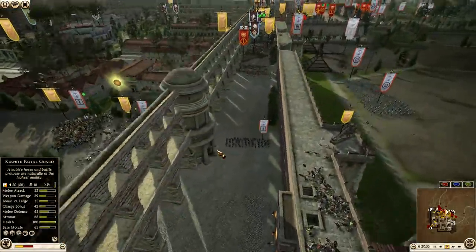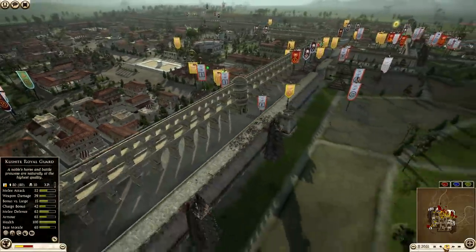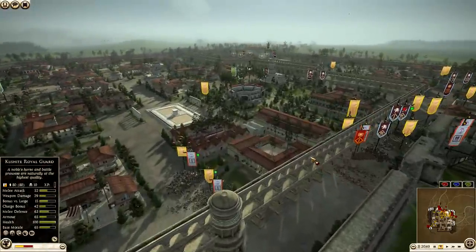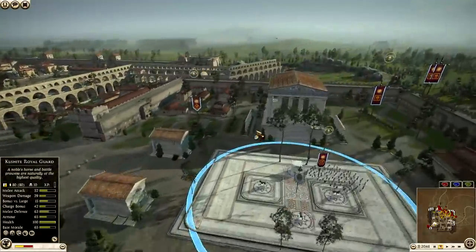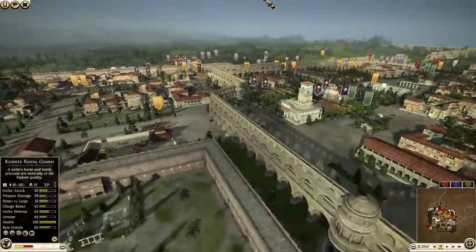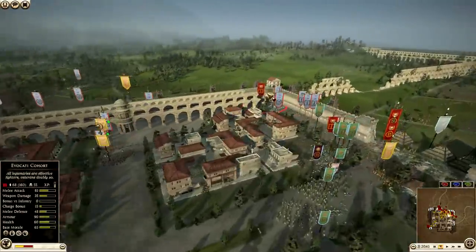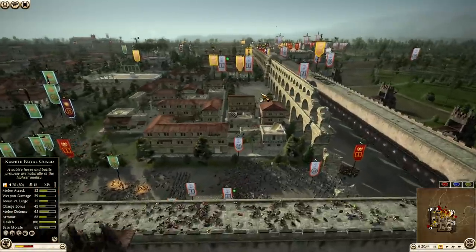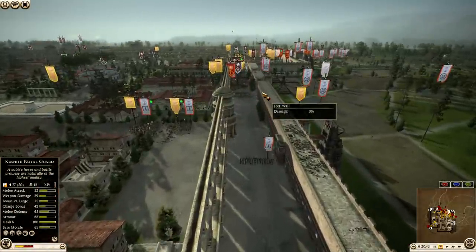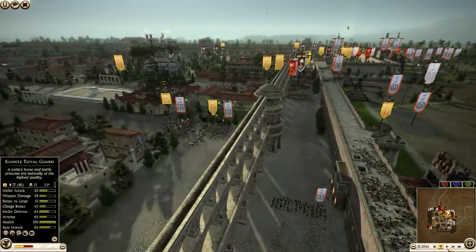Sure enough, the Seleucids are starting to push. Let's do some slow motion really quick — you can see that the defenders have a couple reserves back here but they're pretty much committing everything to these walls. So it's going to be a battle for the walls, and whoever takes the walls is going to win. If the defenders can defend them, great. If the attackers get through, they're going to win. It's a battle for these walls and it's pretty freaking epic.